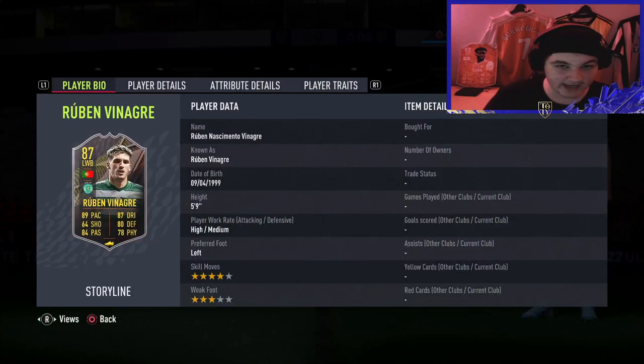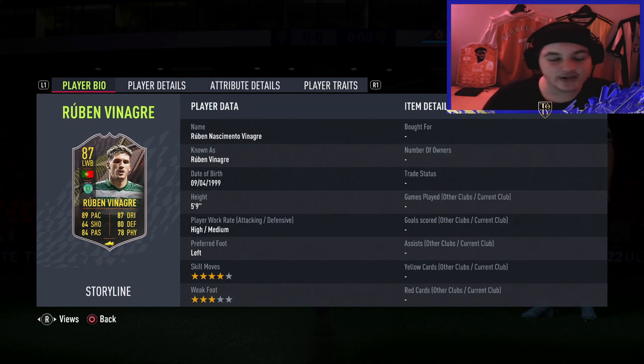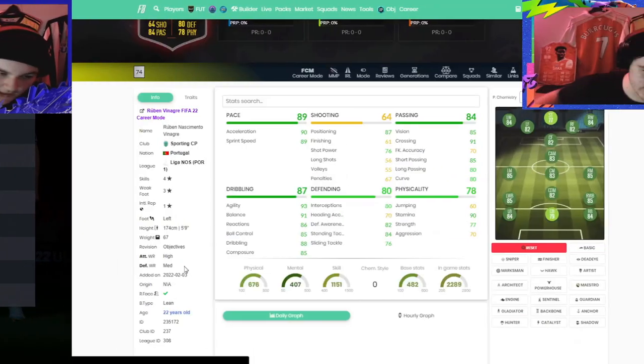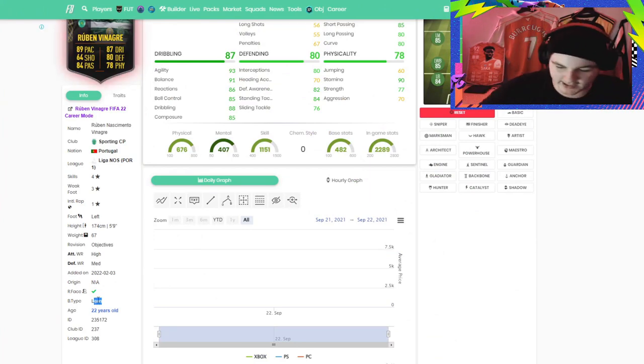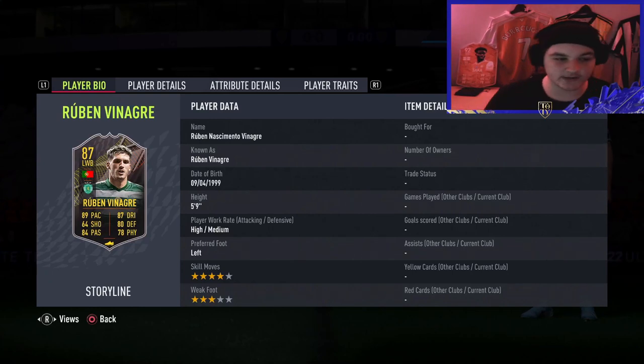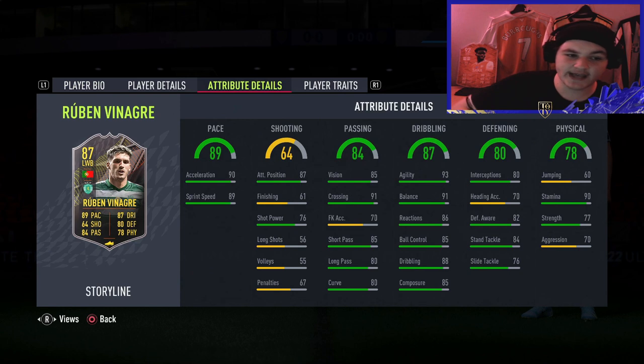Next up we've got Ruben Vinagre - I'm probably butchering that so I'll just call him Ruben. I'm disappointed he's a left wing back and he hasn't got one stat over 90. For this card to have any hope, he has to have a lean body type - and yes, he has got the lean body type. We'll allow it. So in game he'll feel a lot better, and right-trigger left-trigger jockeying with him will be very nice. He's five foot nine, left-footed, four-star skills, three-star weak foot, and 89 pace.